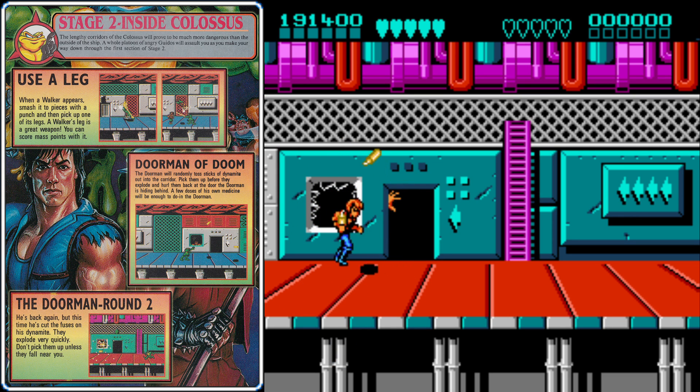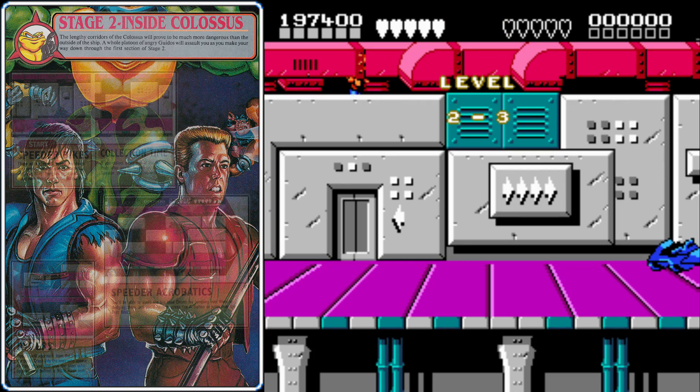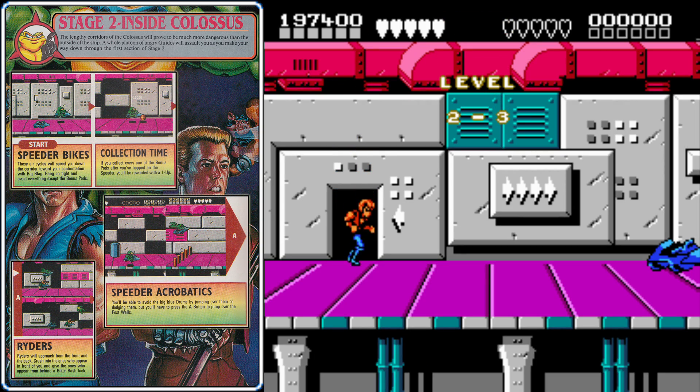Once you've picked up a stick of dynamite, it will not explode in your hands — the only danger is getting hit by one lying on the ground. You need to be pretty close to the door when you throw the sticks of dynamite this time, so make sure you're right near the side of the door when you toss them. You don't want to waste any sticks of dynamite on that Doorman.